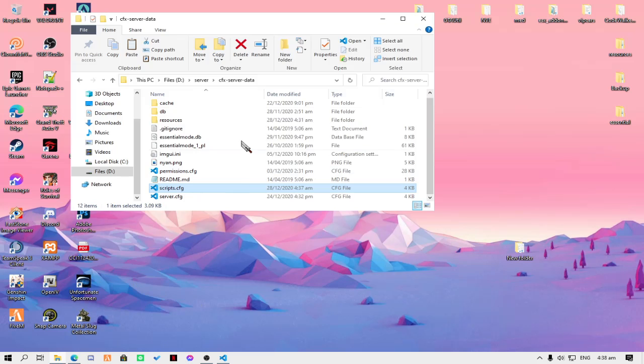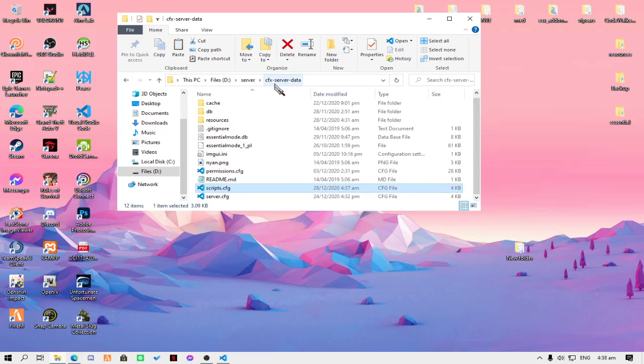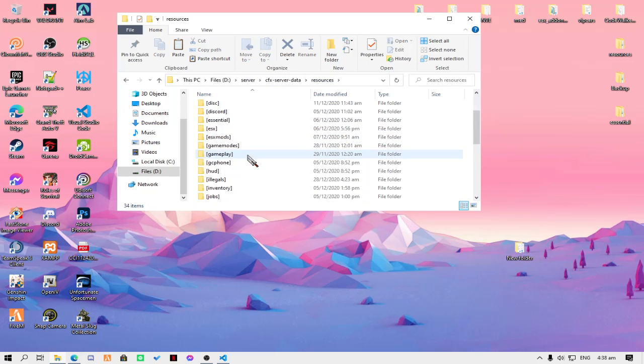First, go to your server directory, go to your resources folder, and place it anywhere you want. For example, I'm going to place it here in my scripts folder.